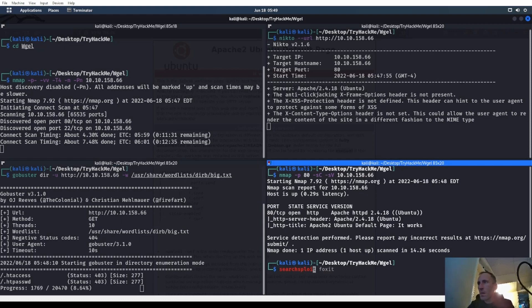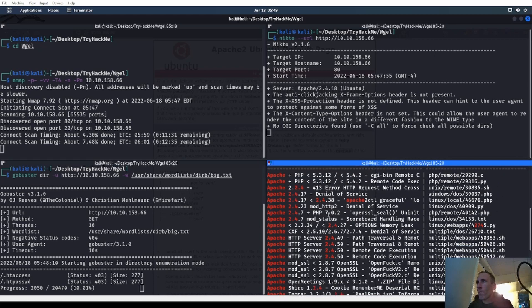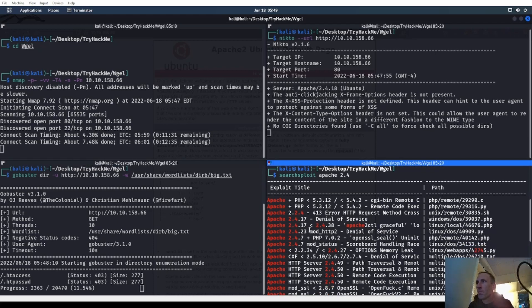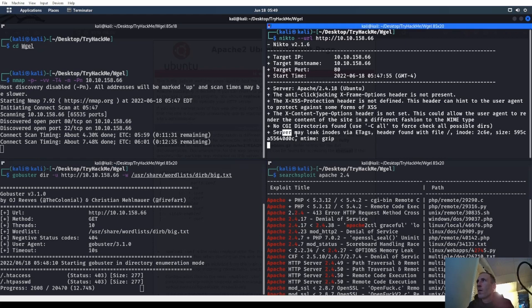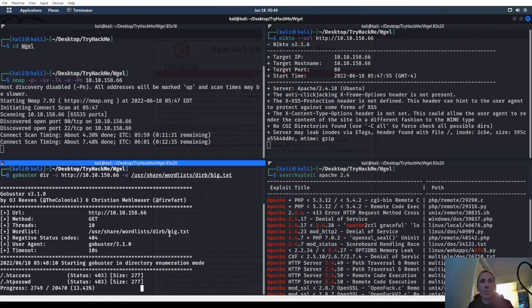Searchsploit for Apache 2.4 - got anything with 2.4.1 or 2.4.18? Okay, that's for PHP. This gobuster doesn't seem to be finding much right here, still looking. Probably should have raised the threads up a little bit.